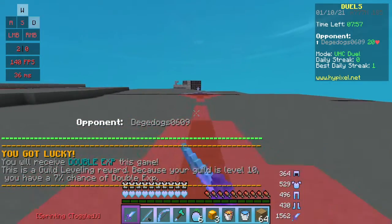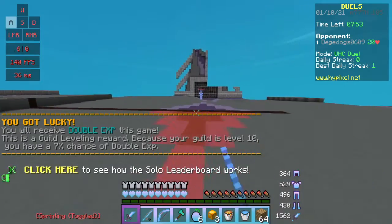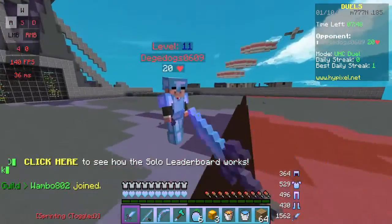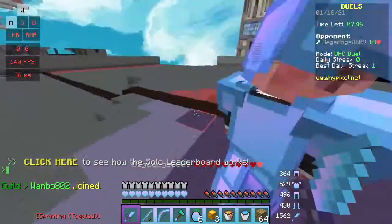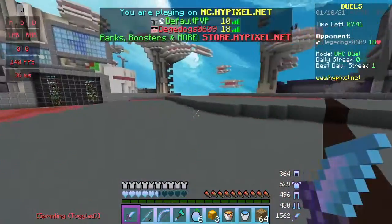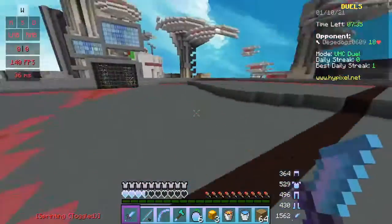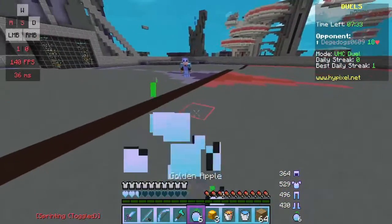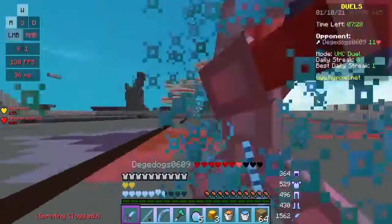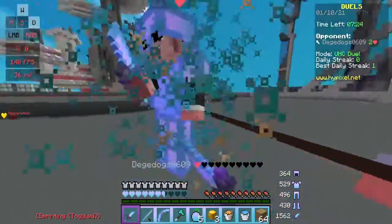Now I'm going to teach you how to strafe on your opponent. That's using A and D to go around your opponent so that it's harder for them to hit you. You don't want to make a full circle around your opponent loads of times — you want to make your strafing random so that it's hard for them to hit you. If you strafe, it'll be harder for them to hit you.